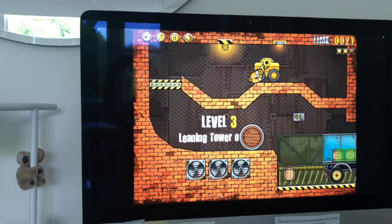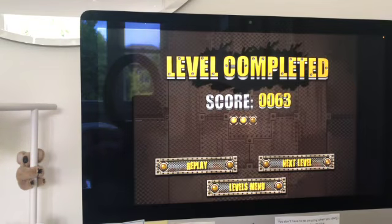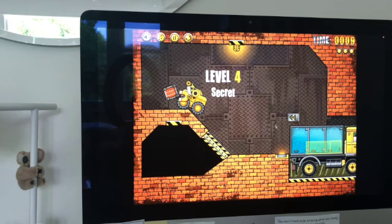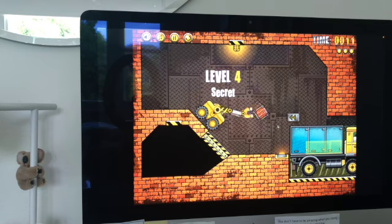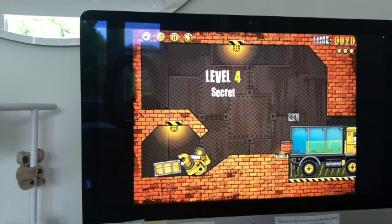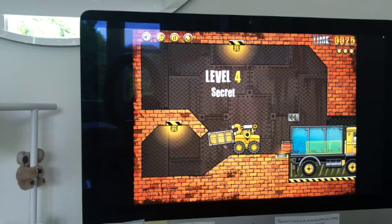That's probably the easiest one to load the truck because you don't even have to go near it. Level 4 is a bit more complicated — the first time I played through I didn't realize you had to put a box on the button, so it was a lot harder. But this time I figured that out, which made it a lot easier.